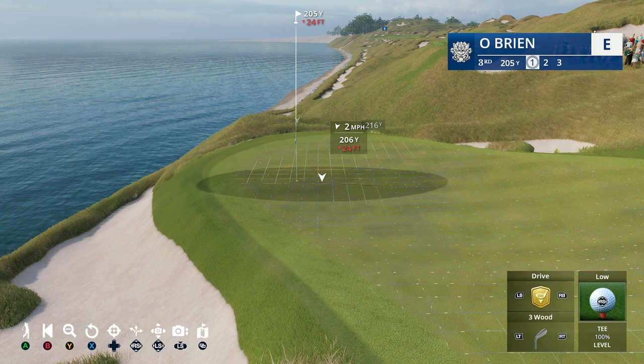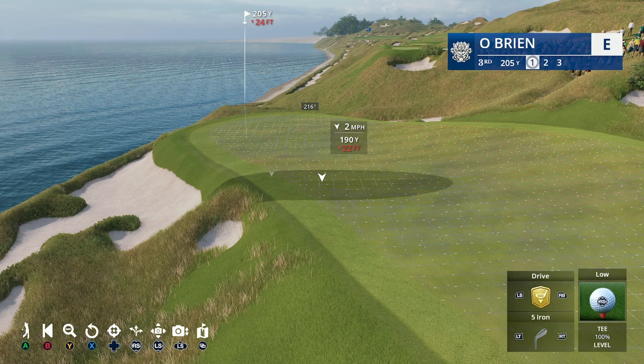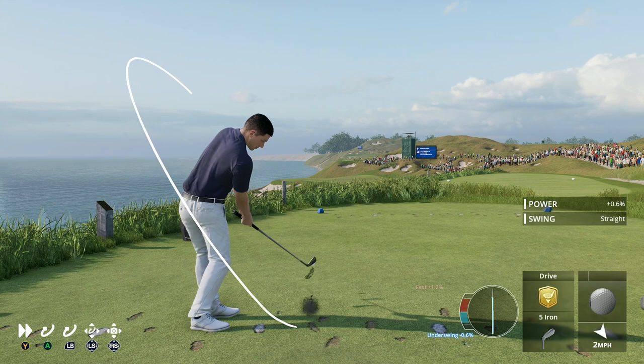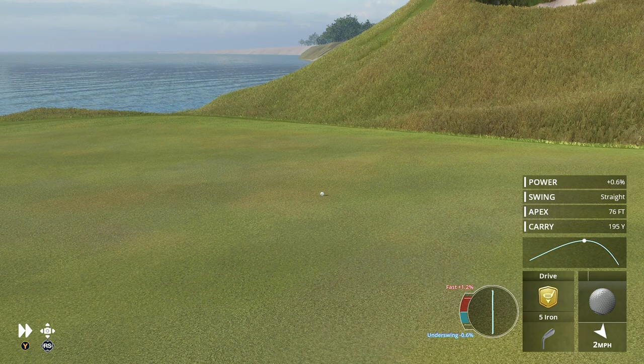Going with a five iron here, putting the shot in very low. I'll probably hit a fast and aim over here - the green does slope back toward the hole. This probably will run off the back of the green, but we're going to try it. And it came in lower than a standard shot and is filtering nicely down toward the flag - that's all those little tips in action.